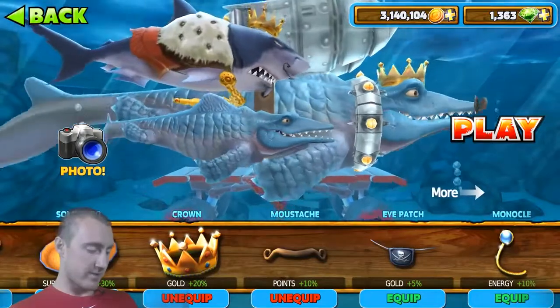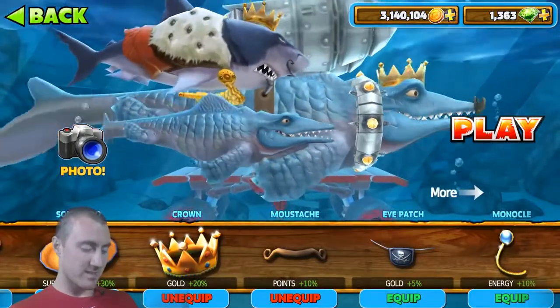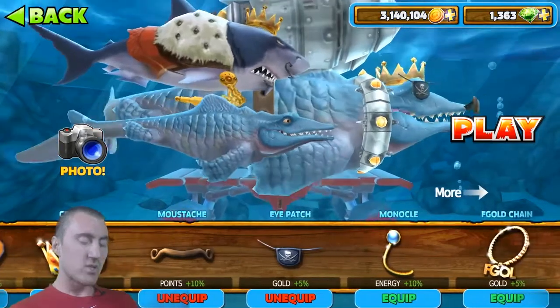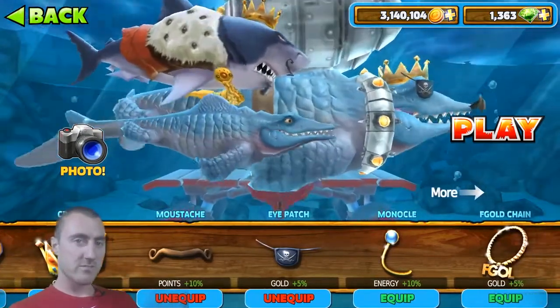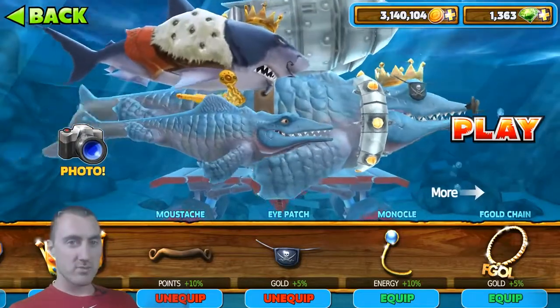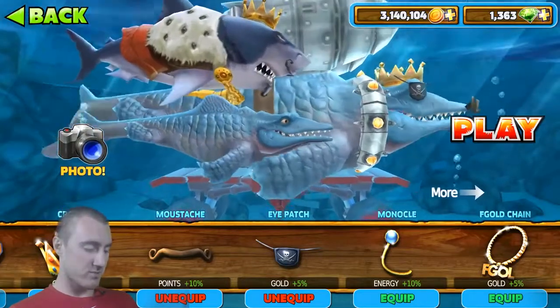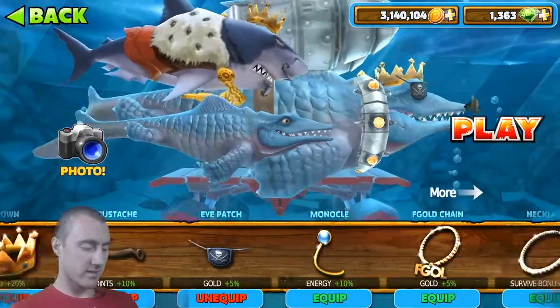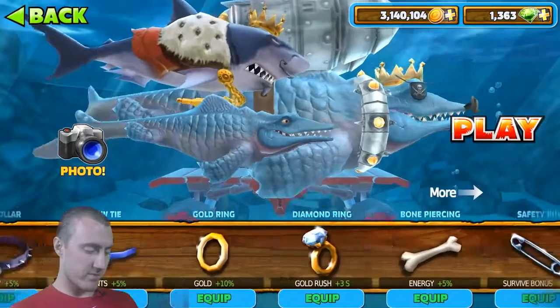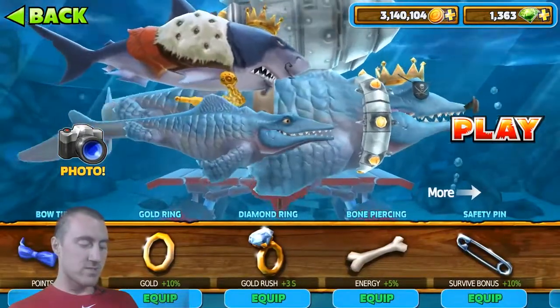Then I use the crown, the mustache — this is from London so we'll go ahead and call it what they call it — then I do the eye patch. And if you don't have a baby shark or something that boosts your shark stamina, you could switch that out for the monocle. But I usually don't have a problem surviving for about 20 minutes or so, so I always go with the eye patch just to get a little bit more gold.